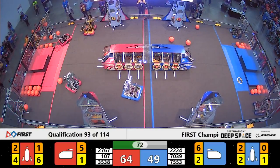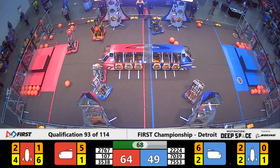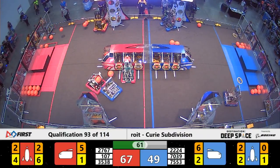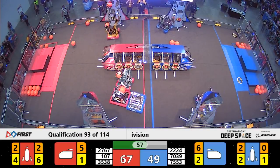Strikeforce finishing by placing all of the hatch panels that they need onto the rocket. Now they're going to get started on the cargo. They need four more to complete the rocket for the Red Alliance and earn that ranking point for the entire alliance.